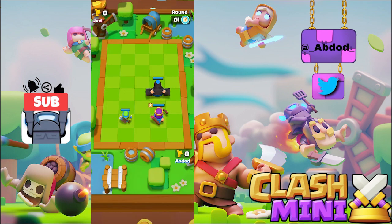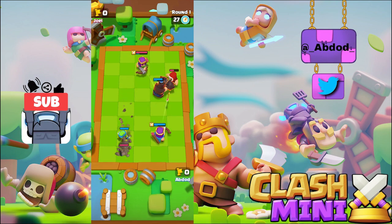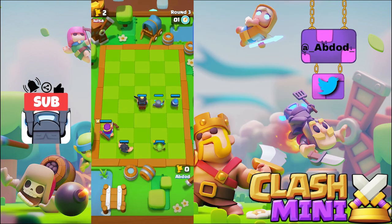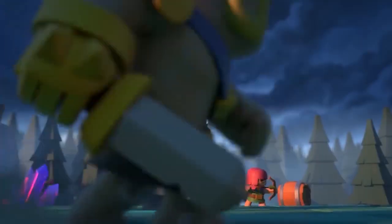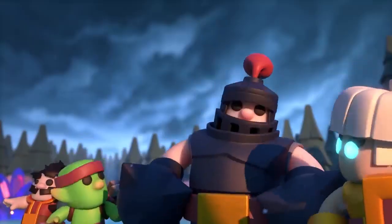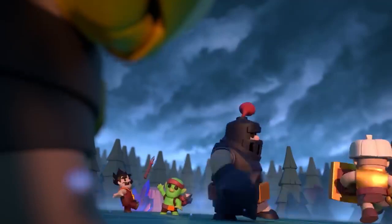Secret number seven: You can actually hold a mini during a battle to check how much HP is left on it. Simple yet extremely useful. Let me know in the comments below if this was useful or how many of these were new to you, and consider sharing it with other people — they might learn something new.